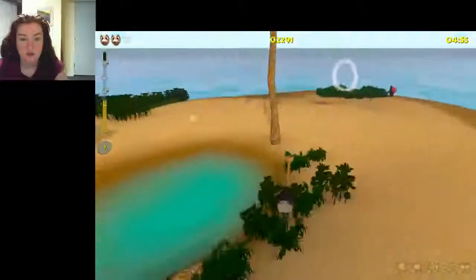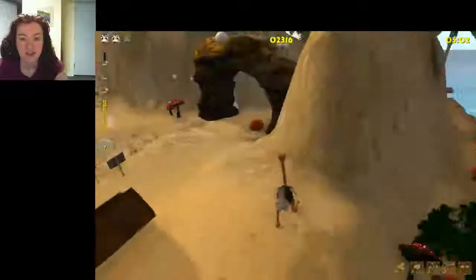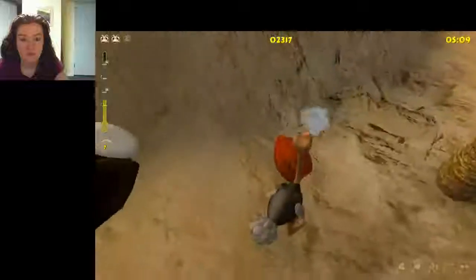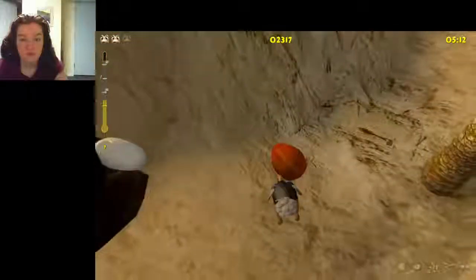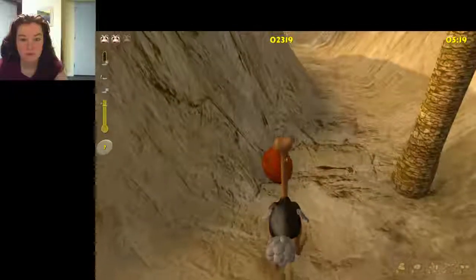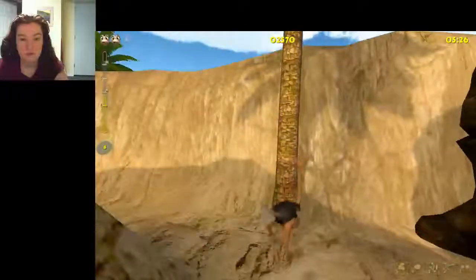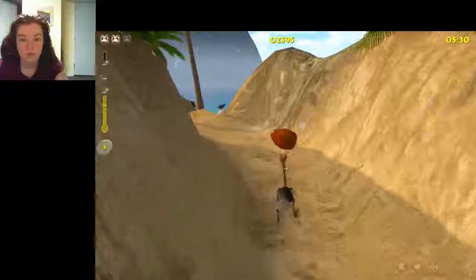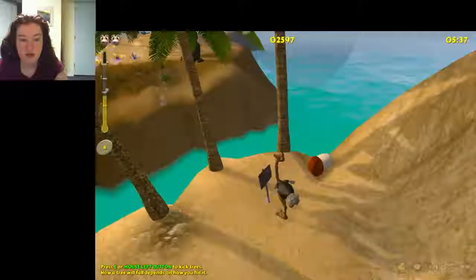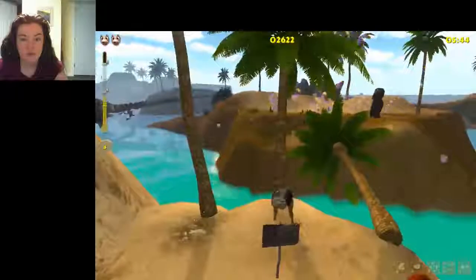I'm going to kick this tree over. Chris, where did you find this game? This is amazing. The sign reads: press the button to kick trees — how a tree will fall will depend on how you hit it. I'm assuming this is how I get over.